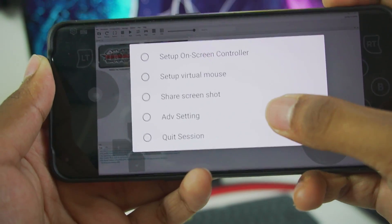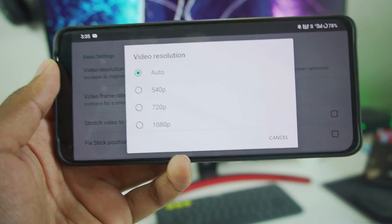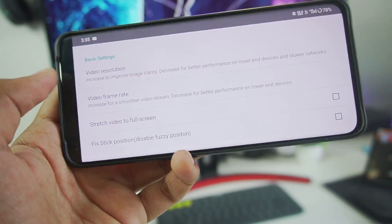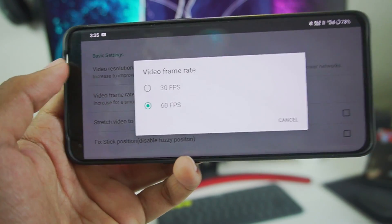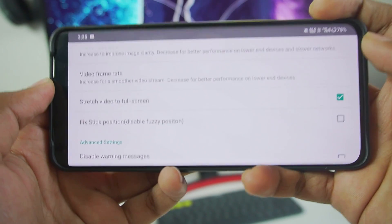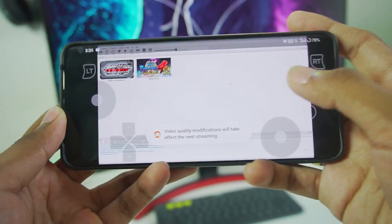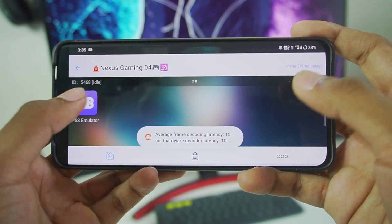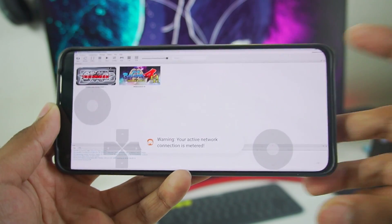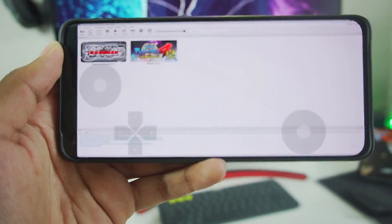Let me quickly show you the best settings before we start playing. Go to Advanced Settings and set video resolution to Auto. If you don't have a stable internet connection, you can go with 540p, but for today's video we'll go with 720p. Keep frame rate at 60 fps, and make sure to enable stretch video to full screen for an immersive gameplay experience. Go back, tap quit session, then restart by tapping resume session — and now the emulator opens in full screen.